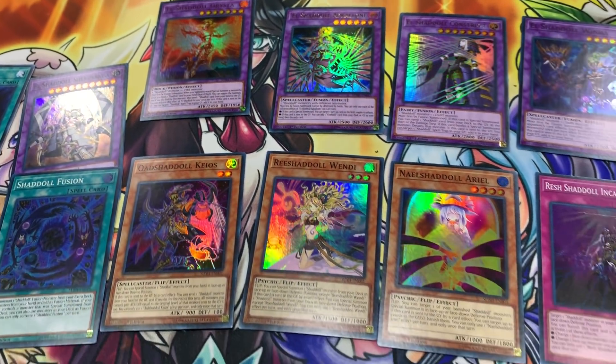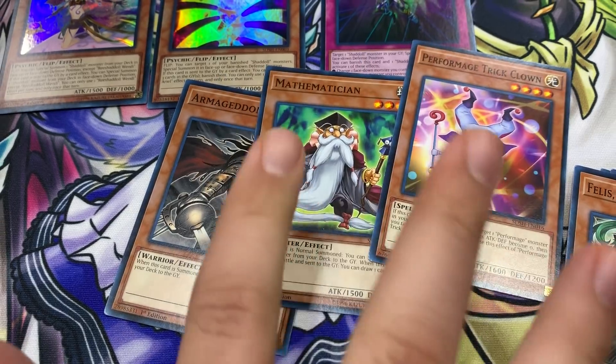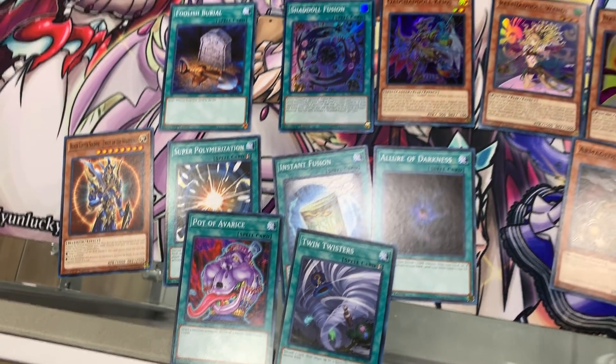This is a gorgeous deck. And just one more time — Performage Trick Clown: when sent to the graveyard, target a Performage, pay 1000 LP and Special Summon it. So you can just bring this guy back — Wombo combo. This was possibly, definitely the best structure deck Konami has ever made. Absolutely insane. Let us know in the comments below. Simply Unlucky Game Shop will have all of these singles available on simplyunlucky.com — link at the top of the description below. Thank you guys so much for watching. This is truly an epic product — please remember to give this video a thumbs up if you enjoyed the content, subscribe for more insane Yu-Gi-Oh! videos, and Simply Unlucky signing out. Thank you.